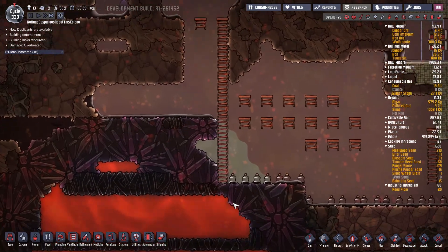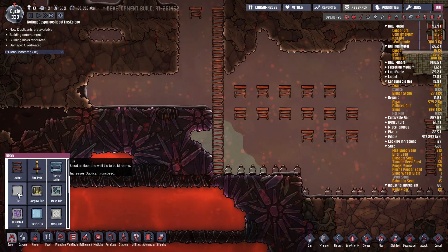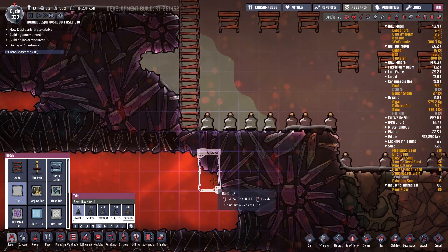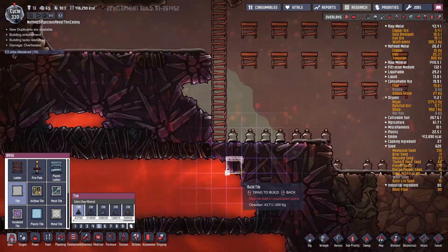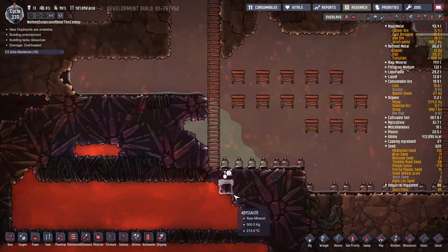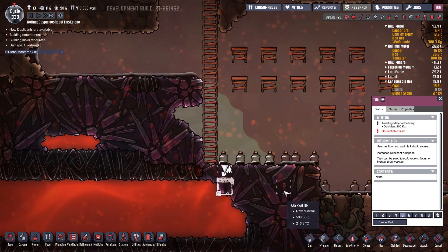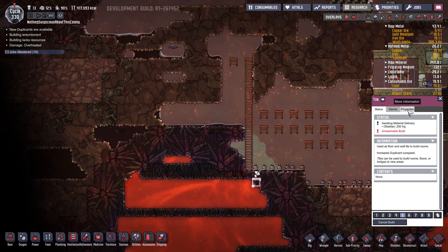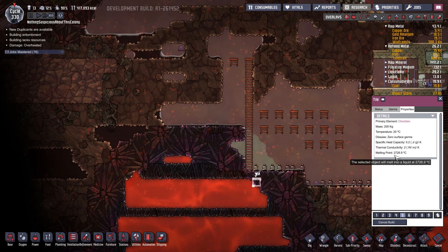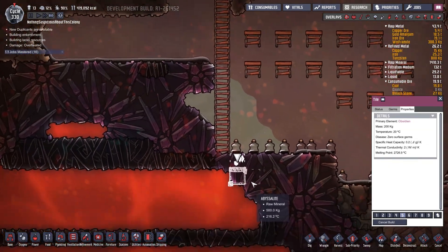The oil boiler is a very simple concept, though it does require a bit of engineering to get it working the way we like it. We're going to build an obsidian tile right here in contact with the magma. The magma will heat up this obsidian tile, and since it's made out of obsidian it's not going to melt — it has about a 2,700 degree melting temperature. So the obsidian tile will be just fine.